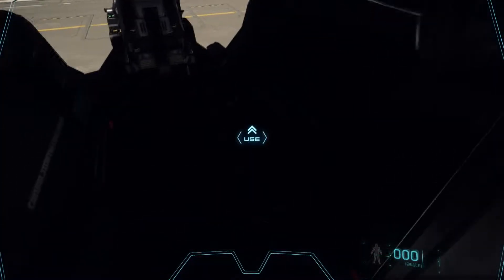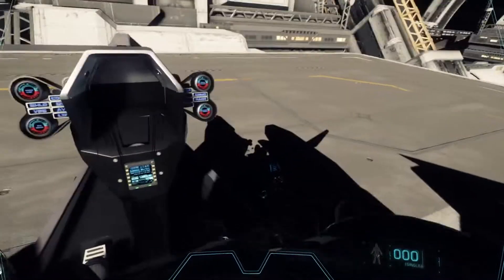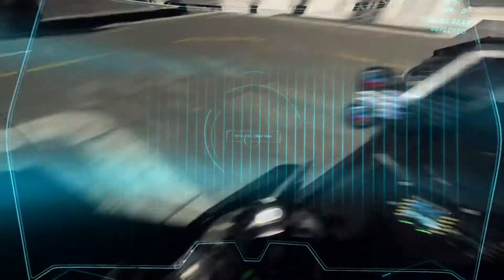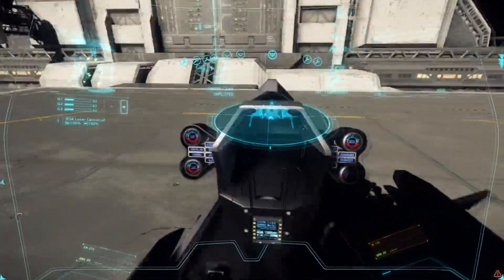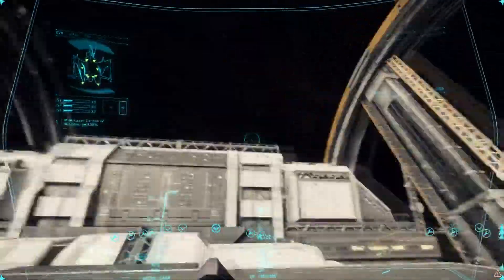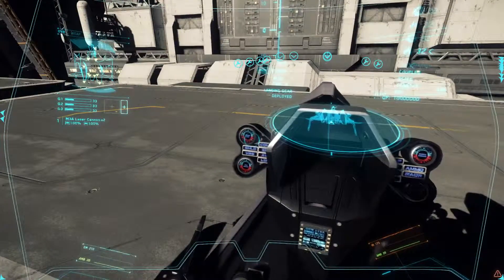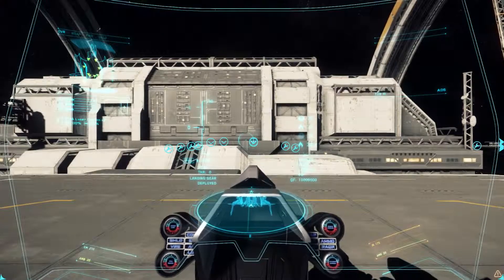Looks like we've already run into a bug — there we go. We're climbing up into the cockpit. The systems are coming up and we can look around. It's a very simple cockpit for the Mustang Alpha — not a lot of extra consoles or displays. You can see the turret moves with me. On the left-hand side you can see I've got the M3 Alpha laser cannon times two — those are my armaments, laser cannons equipped.